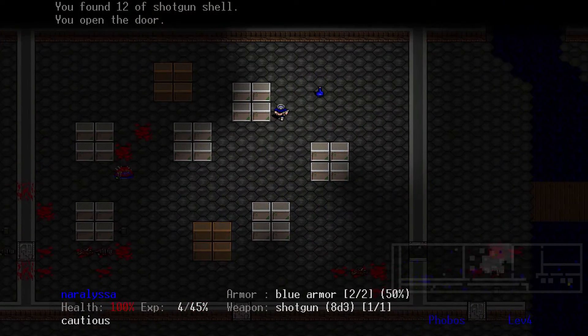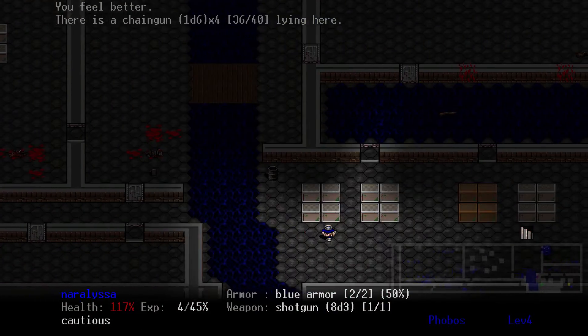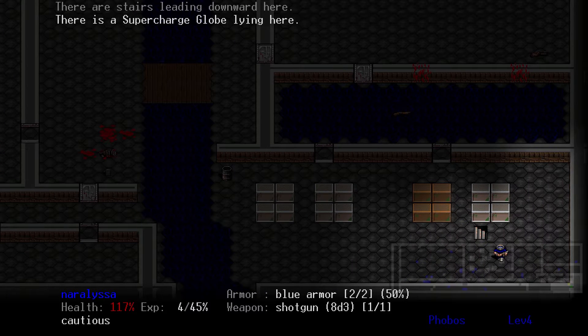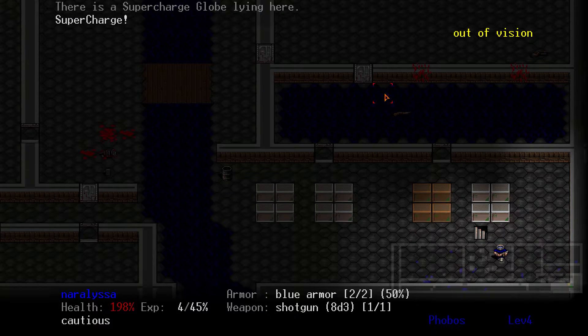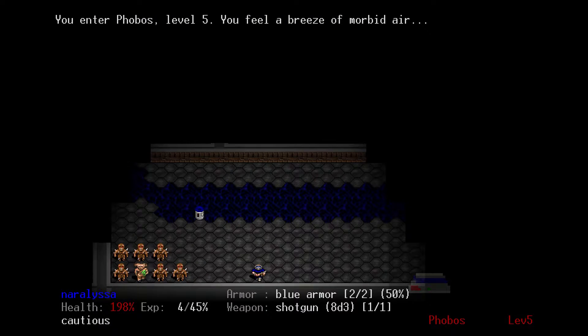There's nothing else really to pick up except for these blue balls — health bottles or whatever. But we're going to proceed onwards to the next level. We're going to grab this health ball, which — looking at my health — my health now says 198%, so it gives me a massive health charge over and above my normal 100%.